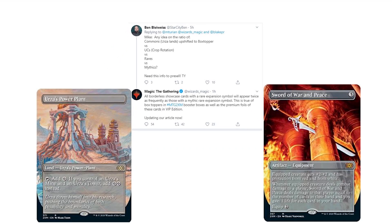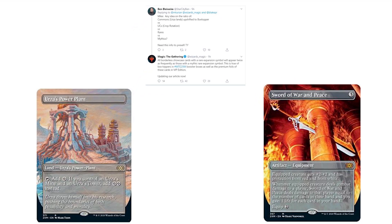What this basically means is Urza's Power Plant, which is an uncommon upshifted to rare for this set, is going to be more commonly seen than cards like Swords of War and Peace or Cyclonic Rift. So if you bought a VIP booster pack, you're going to see cards like Urza's Power Plants and Crop Rotation more often, while mythics like Mana Crypt, Jace the Mind Sculptor, and Blightsteel Colossus will appear less frequently.